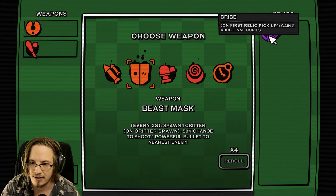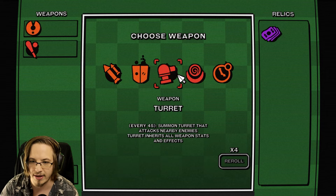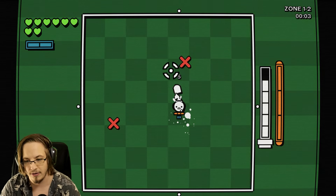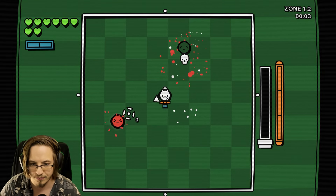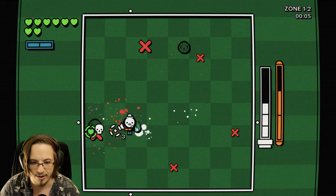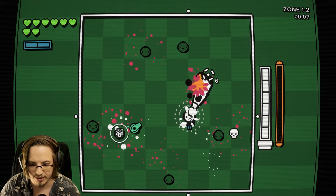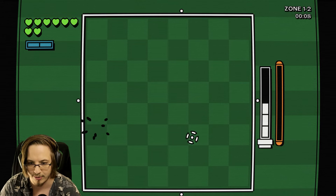It was the first relic pickup - two additional copies. We'll just do turrets. Turret attacks nearby enemies, turret inherits all weapon stats and effects. We'll do that. Turret builds are fun here. We also have a limited amount of ammo that'll regenerate. If we right-click and hit someone, it regenerates all of our ammo instantly, but there is a stamina bar separately for that.